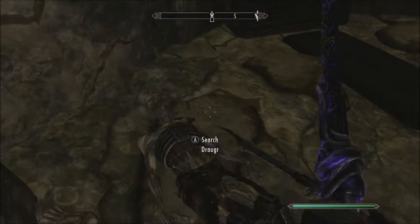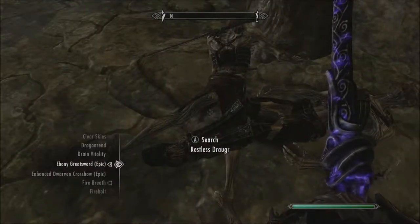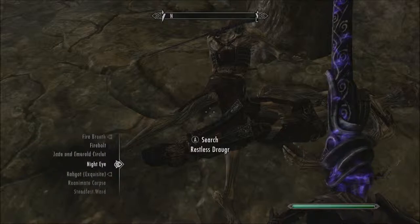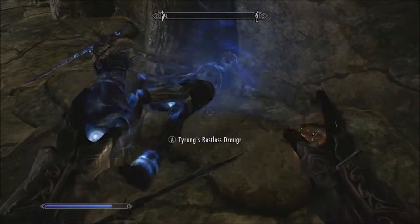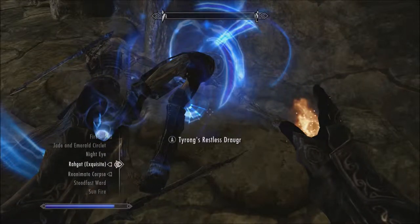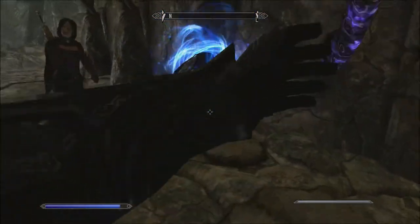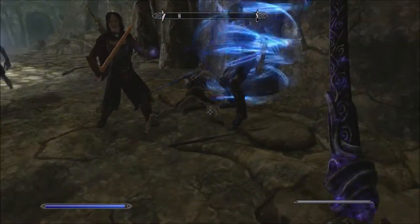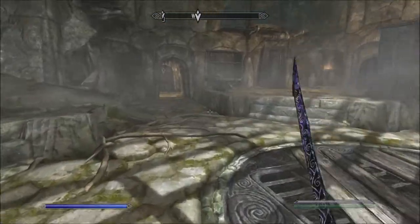I was gonna do that. That's it. Restless draugr — there we go. Let's actually bring him back right now, this one in particular. There we go, because he has a sword right next to him. Maybe that'll be good enough for him to pick it up. There he is. Now we go forward.